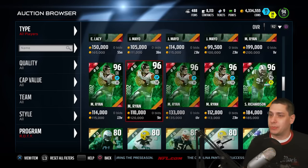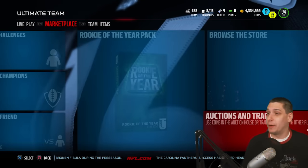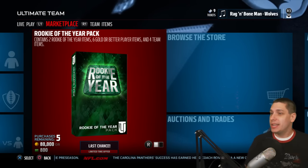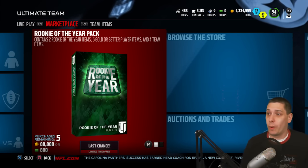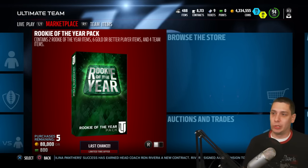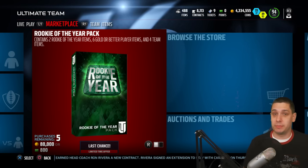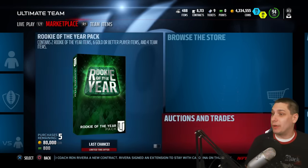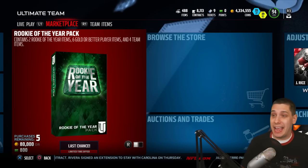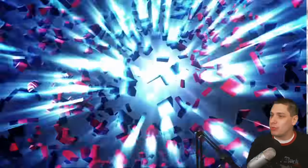We're going to go ahead and open up some pro packs today, and then we're going to open up three of the All-Rookie packs because they're new to the game. These things are going for 80,000 coins or 800 Madden points. They contain two Rookie of the Year items as well as six gold or better player items and four team items — so it's basically like opening up six pro packs plus the two rookie of the year items. You could potentially pull some of those players going for some decent chunks of change. Let's start it off here. 80,000 coins right off the bat — let's get something good.